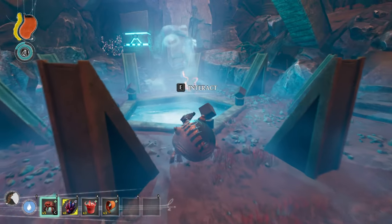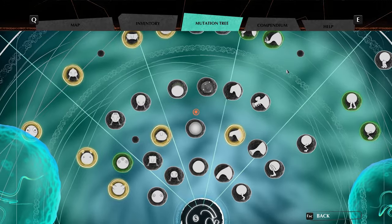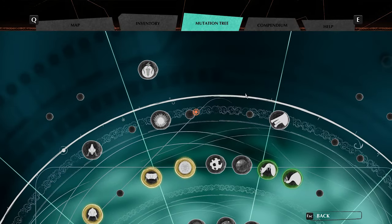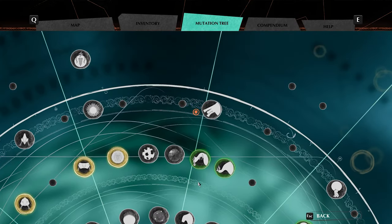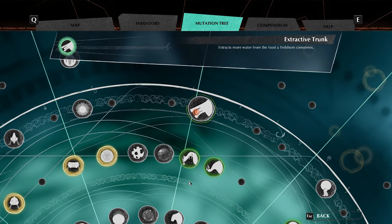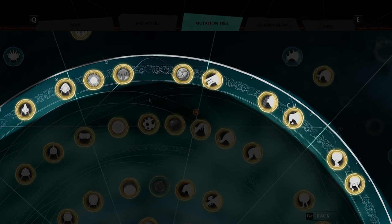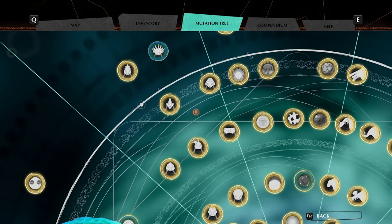There is one exception though. Some mutations are time-locked, meaning it is impossible for you to learn the recipe until you get to a certain part in the story. You can tell which mutations are time-locked by looking at your mutation tree. The mutations in one section are only unlocked once you reach the desert in chapter 3, and the outermost mutations are only unlocked once you reach chapter 4.